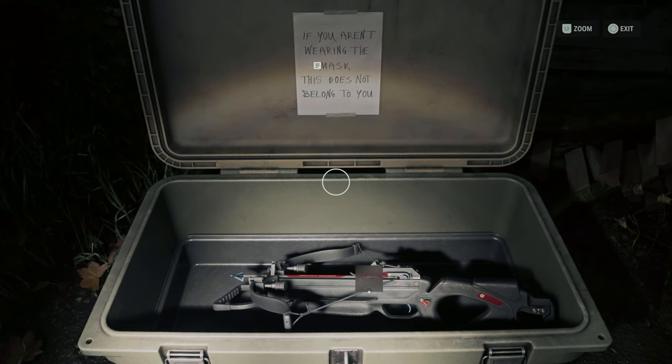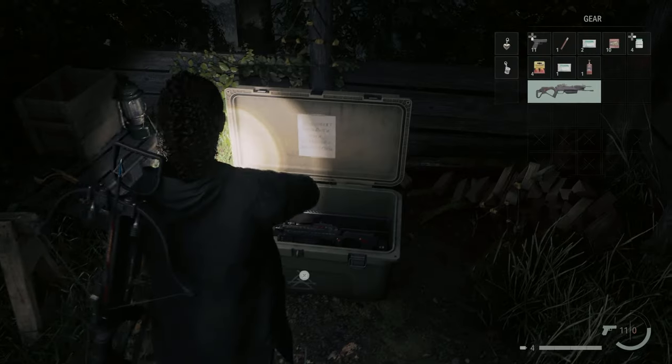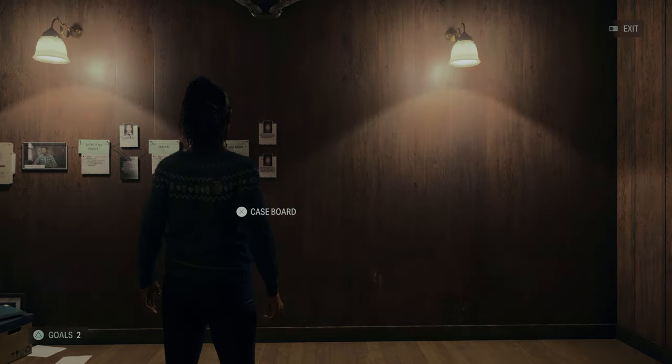Hello everyone, Johnny Hurricane here from GamersHeroes.com and today we're gonna go over where to find the crossbow in Alan Wake 2. You can find the crossbow on the Coffee World map. It's back here on the hiking trail where the save point is, and there's actually like a crossbow range.